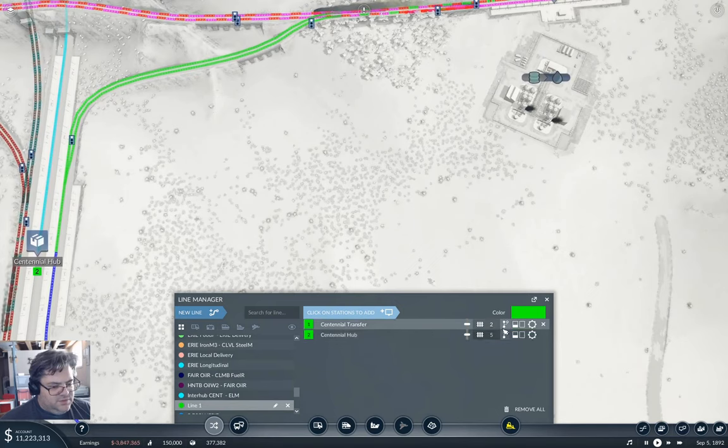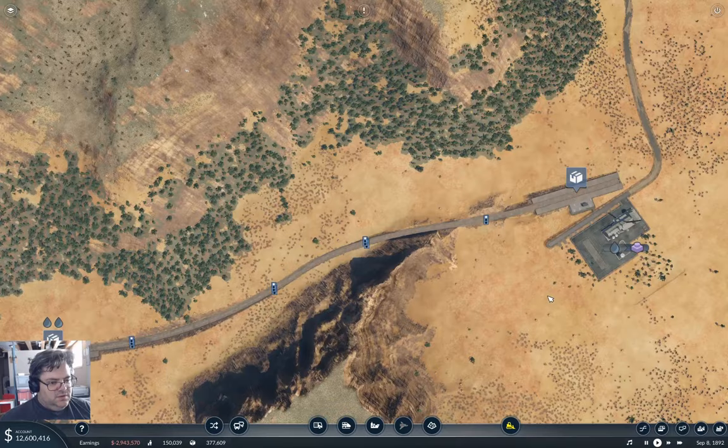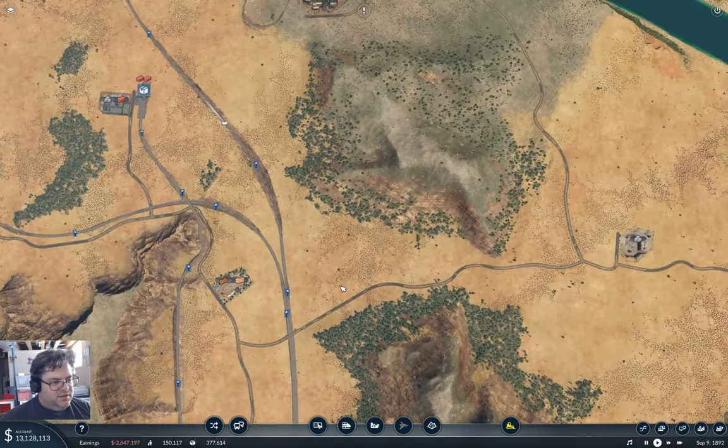This is going to go into platform six, and that is Centennial Chemical Plant. So: Sent Chem P to Cent Hub. That should be enough to get that coming in there.